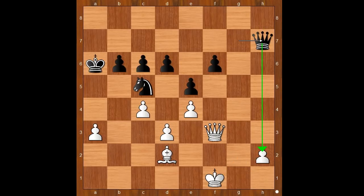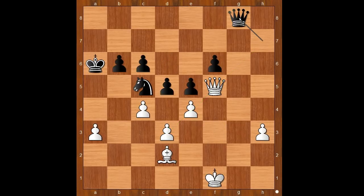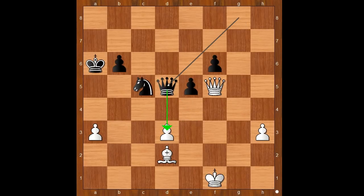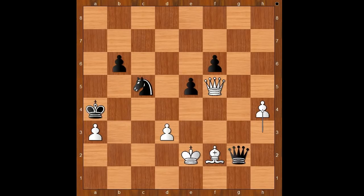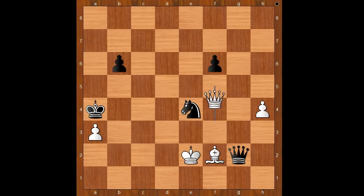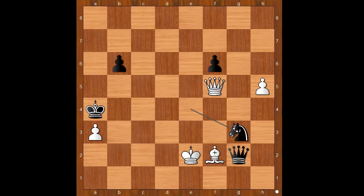Queen to g7 check, king to f1, queen to h7, h3, d5, queen to f5, queen to g8, c takes on d5, c takes on d5, e takes on d5, queen takes on d5, king to e2, king to b5, intending to capture the white pawn on the a-file and create a passed pawn on the b-file. Bishop to e3, queen to g2 check, bishop to f2, king to a4, h4, e4, d takes on e4, knight takes on e4, and white must be careful. Abdusatorov played queen to f3. What happens if h5 is played? Then knight to g3 check, and black wins — after the king moves, the knight takes the queen.